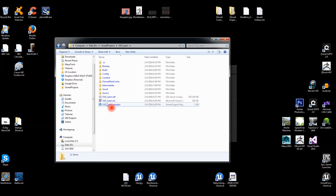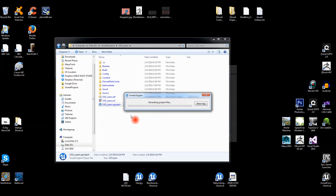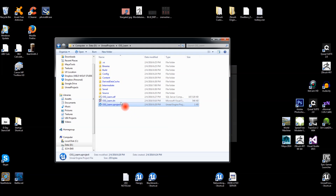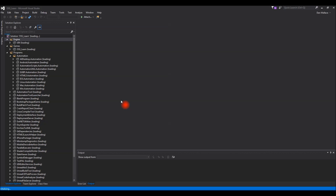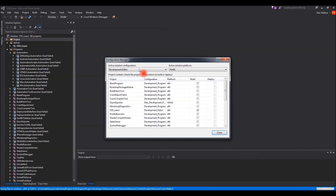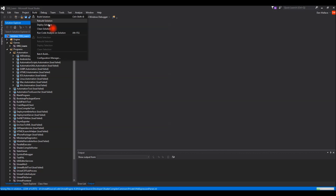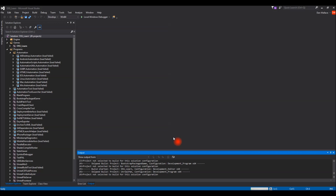Our next step is opening the solution project in Visual Studio. Since we've done work in the editor, right-click and choose Generate Visual Studio Project Files — this adds any extra items from the editor to the solution. Pop open the solution. We want to build in Editor mode first, not Server mode yet. Set the configuration to Development Editor and Win64, then build the solution with Ctrl+Shift+B.